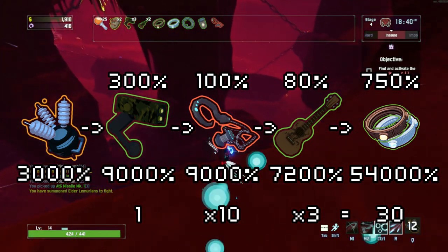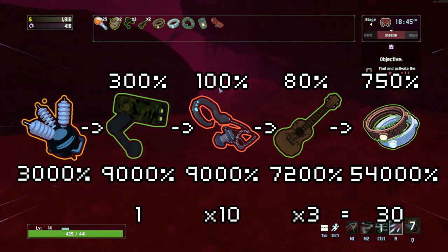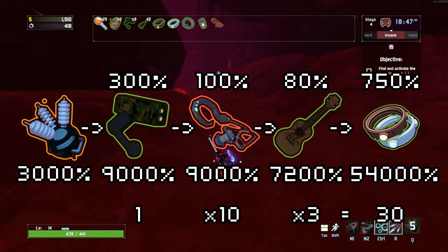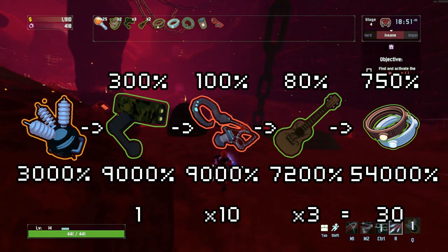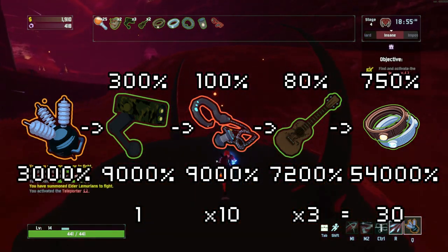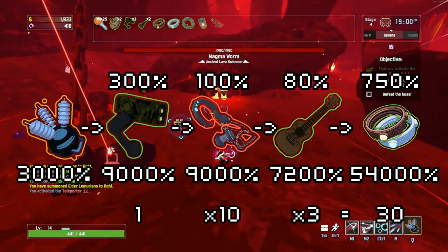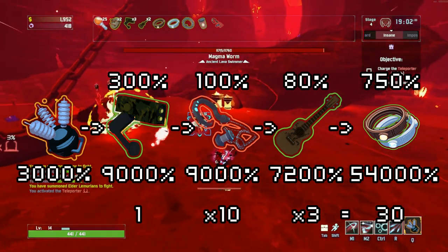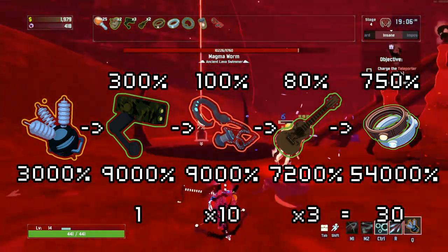Now obviously this is a very extreme scenario that would require some very extreme luck, but hopefully it gives you an idea of how strong proc chains can be. Keep in mind, even if this exact chain only triggers once per item instead of on all hits, you're still dealing 9,000% damage to 11 enemies, 7,200% to another 3, and 54,000% to one really unlucky monster.